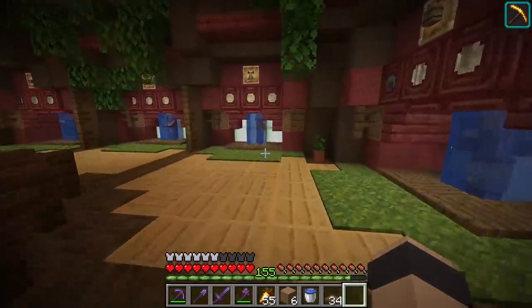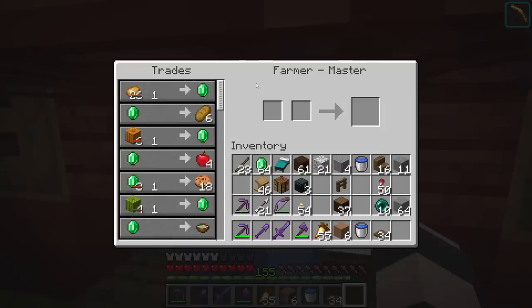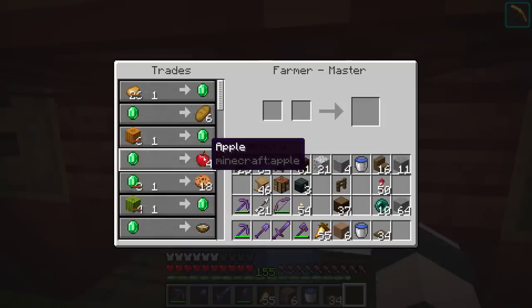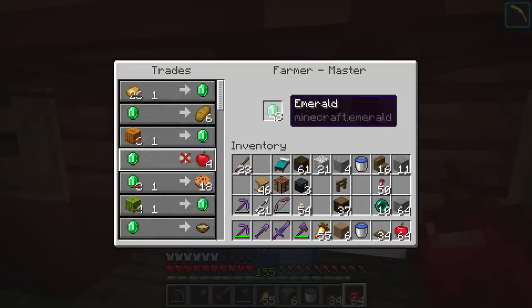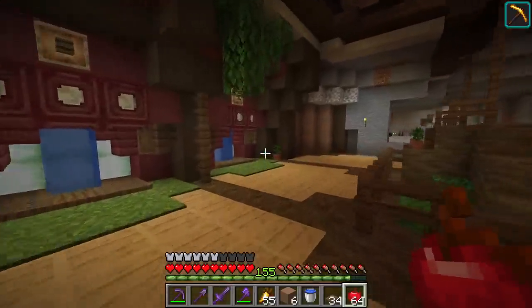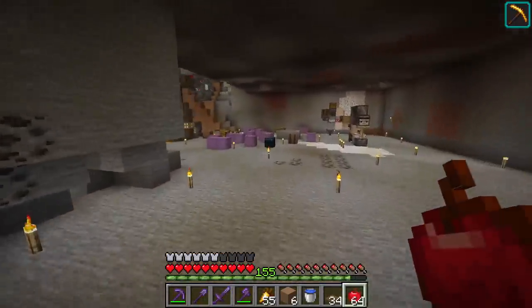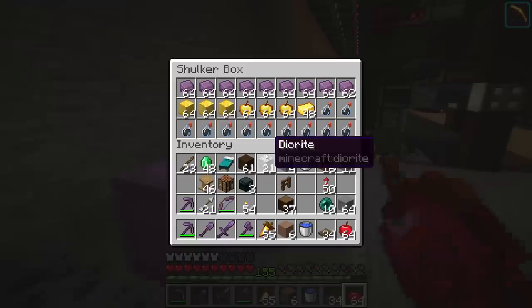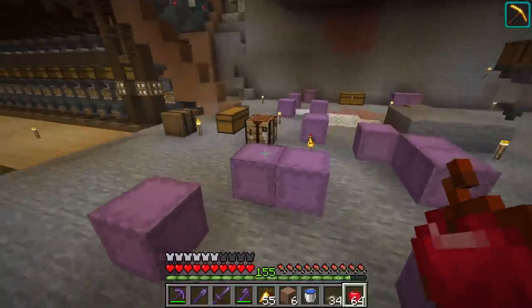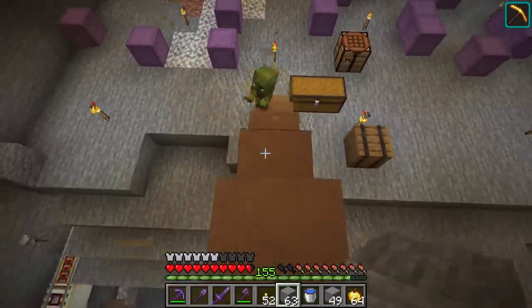We've got about 40 villagers and we need to cure each one five times to get their trade prices as low as possible, so we're looking at about 200 golden apples to craft. If you ever need golden apples, don't forget you can buy apples from farmers a stack at a time — that saves so much time compared to harvesting trees for apples.